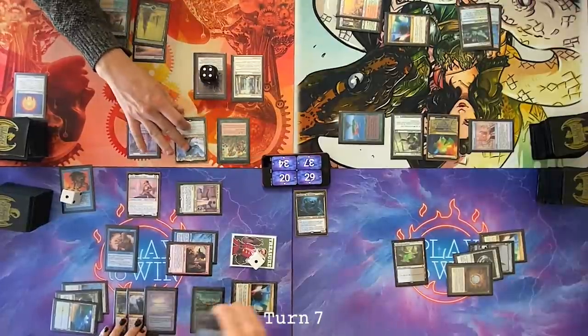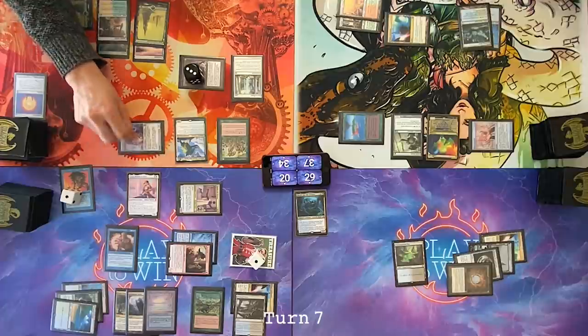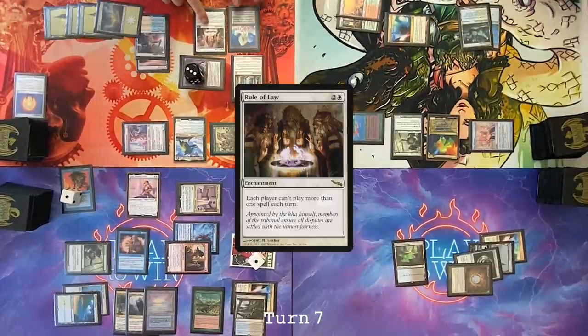My favorite thing is that it shut off all of our mana confluences, which we all have out right now. Exactly — so I'm effectively shut off to four mana at this point. Upkeep, remove the fade counter first. I'll remove that. These three things. Draw for turn. Snowed Forest. Cast a Winter Orb. Cast a Rule of Law. Pass the turn. End of turn, I will Nature's Claim the Winter Orb.